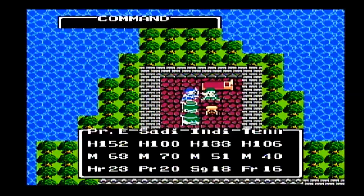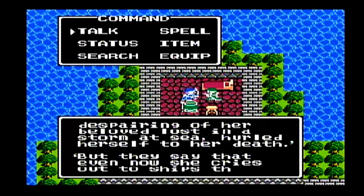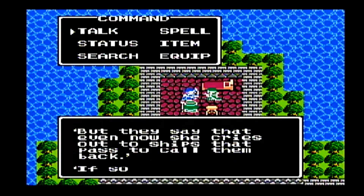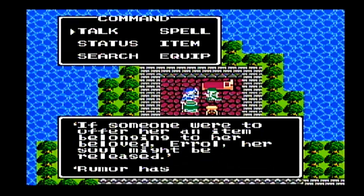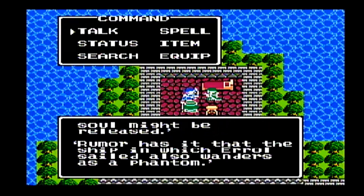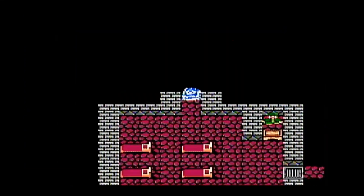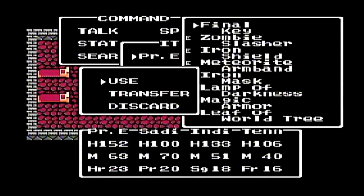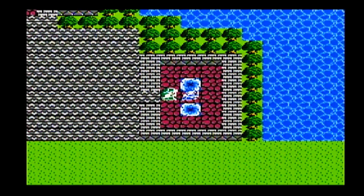We have a bard here. This is the Promontory of Olivia. This is where Olivia, despairing of her beloved lost in a sea storm, flung herself to her death. They say that even now she cries out the ship's way when they try to pass. If someone were to offer something from her lover Errol, her soul might be released. Errol apparently is a phantom — we heard about a phantom ship.